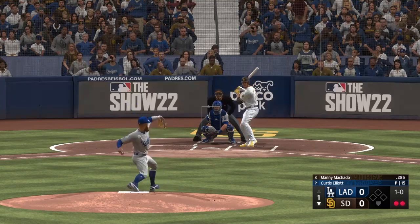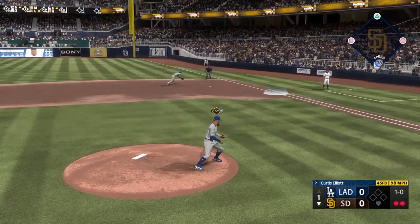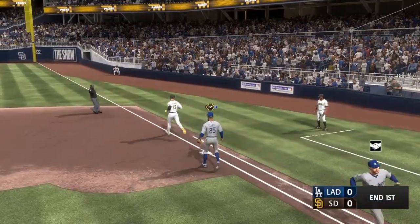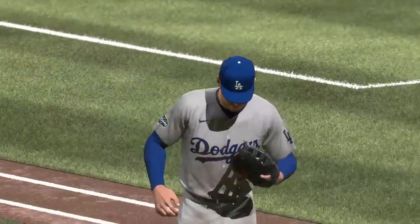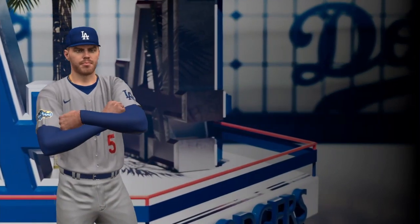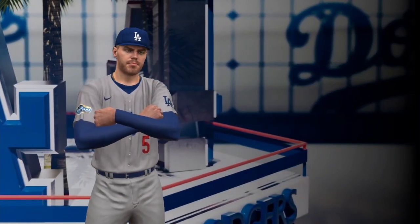The pitch — on the ground, right side. Great grab on the dive and that's a great play for the out. Excellent stop right there. He wants to take it himself, waves the pitcher off, and continues to run into the dugout.